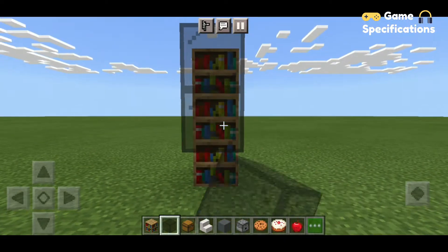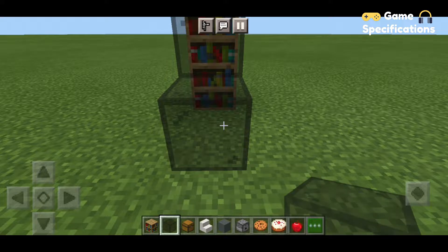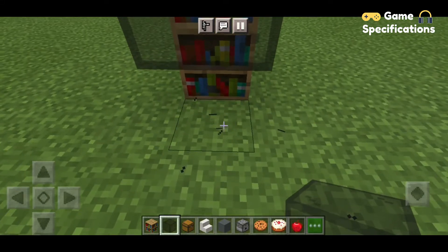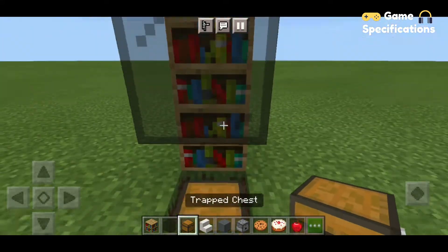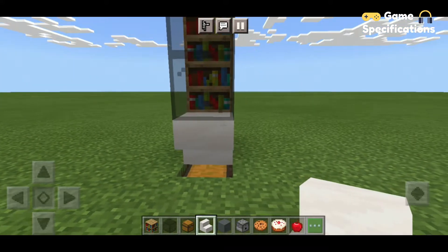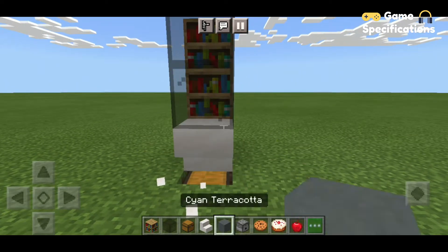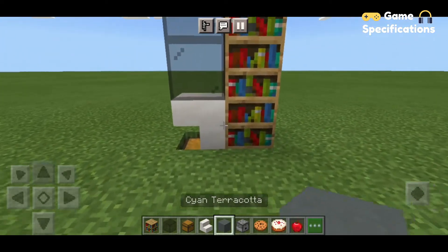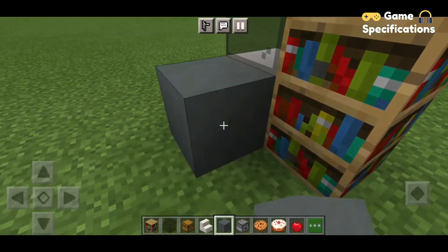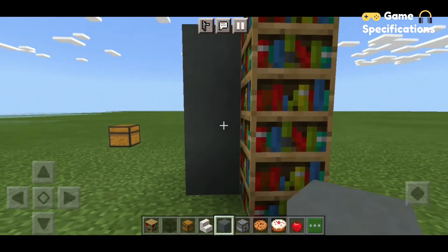By digging this block you are going to place a chest here. Once the chest is in place, you're going to place a stair there — it will hide your chest a little bit. Now take out your cyan terracotta, or if you want you can also use some concrete blocks, and make a pillar there.